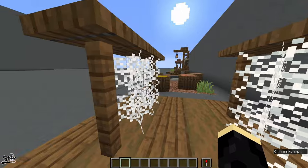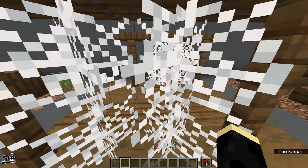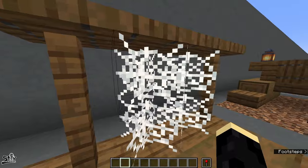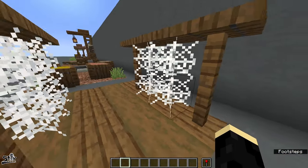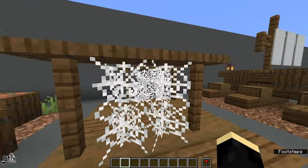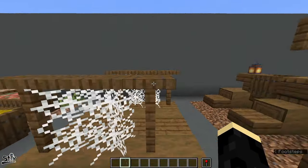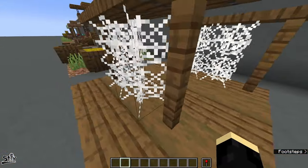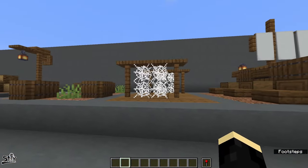If you have a fishing village, one thing you can add to the docks is these fishing nets that look like they're being hung out to dry when the boats have come in for the day. This is really nice — it looks awesome in larger scale on a full dock. It looks like something is always going on. Really great touch to add to your fishing villages.